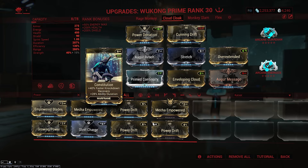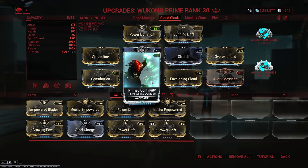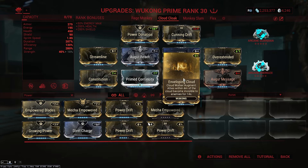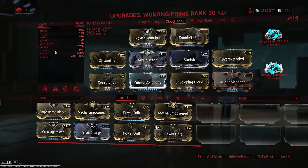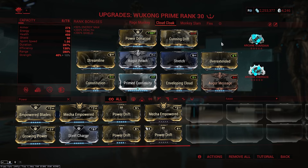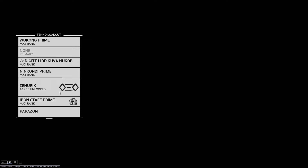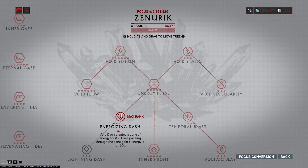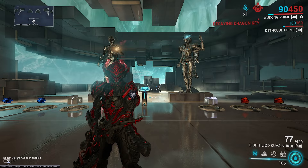Prime Continuity for the same duration reasons. Enveloping Cloud augment so we can cloak teammates — it's good for rescues and keeping your team alive. Augur Message to push duration even further, and Cunning Drift to push range as far as possible. For arcanes, you might want Arcane Energize and Arcane Guardian — Guardian for added tankiness when out of the cloud, and Energize to help if your team is killing things. For Operator School, Zenuric is good for Energizing Dash, giving constant energy to maintain uptime on the cloud. The gameplay shown is a Steel Path Rescue — it's super straightforward and just meant to be fast.